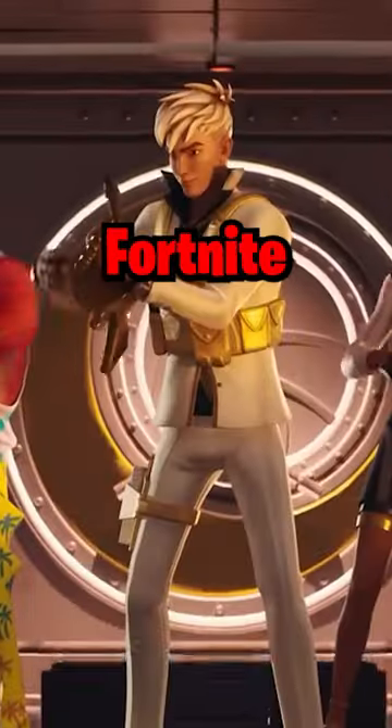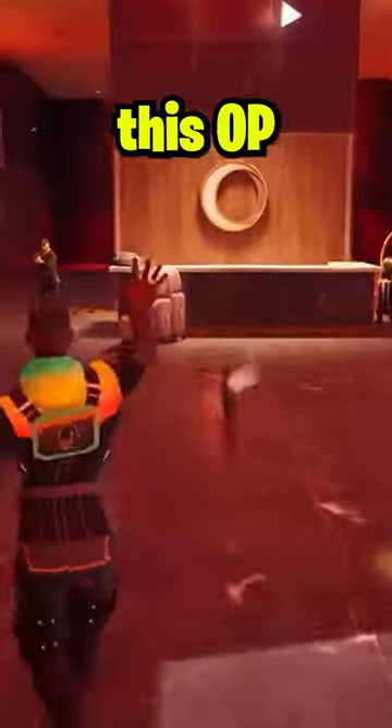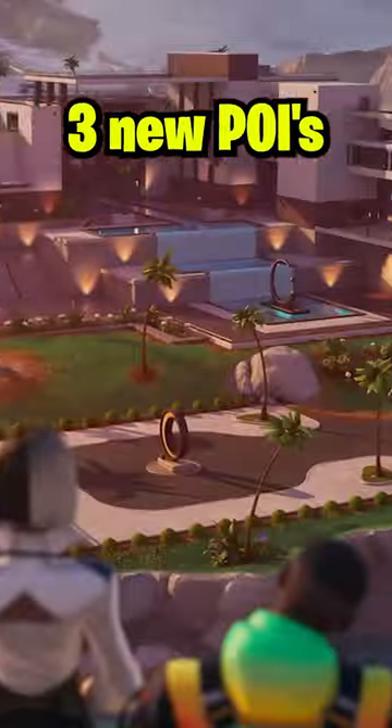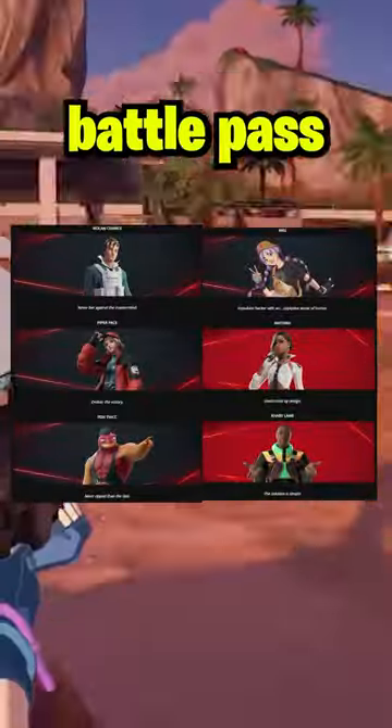Here are the important things you need to know about the new Fortnite season update. All these brand new items, including this OP suitcase turret, were added. There are three new POIs — here's how the map looks now — and all the new battle pass skins and their names.